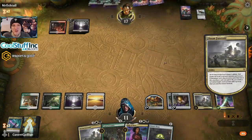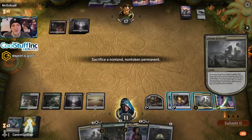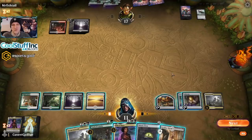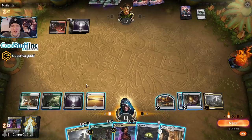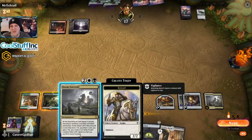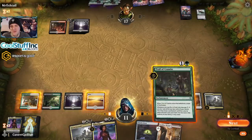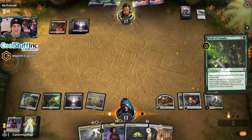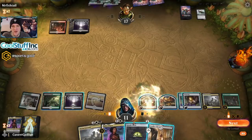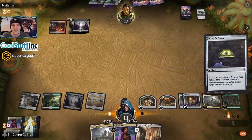They drop off another Gutter Bones and pass it back, so they're trying to wait out the Doom. Let's give up the Oath. We draw a Godless Shrine — they have two cards in hand, about to discard one. We could hit the other one and just have a super value turn. Or we could develop our Trail of Crumbs and Witch's Oven. I think I'm fine with saving this Doom Foretold.